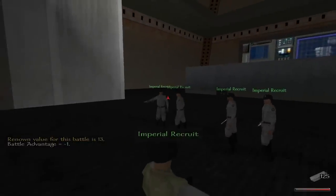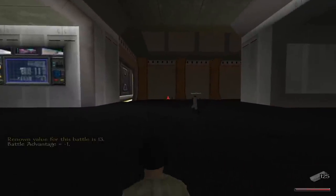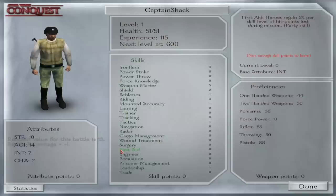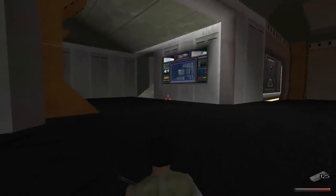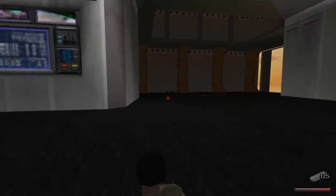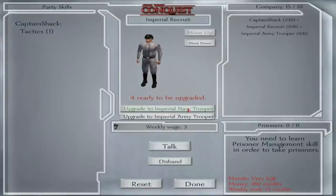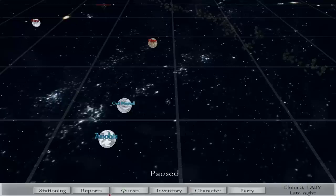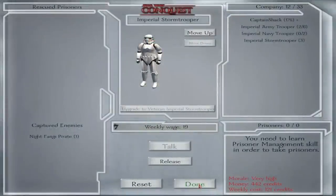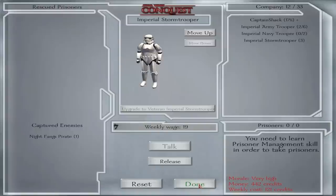One of the interesting features of Mount & Blade is that your troops, if they survive a battle, will level up with you. My cheap recruits — the cheapest to bring into the army — if they survive battles they gain experience, level up, and change class. My recruit got promoted and I could choose between a naval officer and an army officer, and from there I could go stormtrooper or scout trooper, and it probably goes further to something like a red guard.